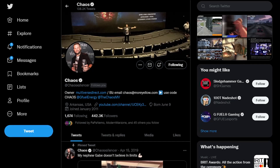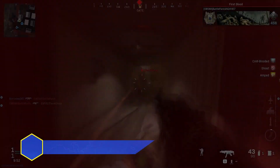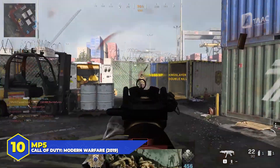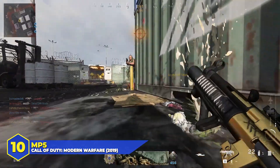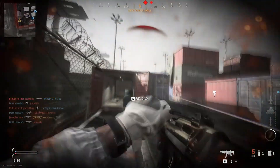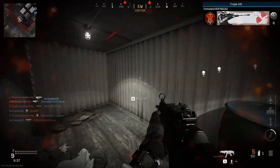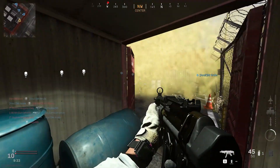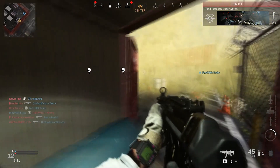Let's get started. Number 10: the MP5 and the MP5K. It's an iconic submachine gun, pretty much expected to show up in every single CoD game in one form or fashion. It debuted in CoD 4 as one of the best guns in the game, then it was brought back in both Modern Warfare 2 and 3 — although the reviews were mixed on both of those versions. It also appeared in the original Black Ops, where it had a decent fan club.